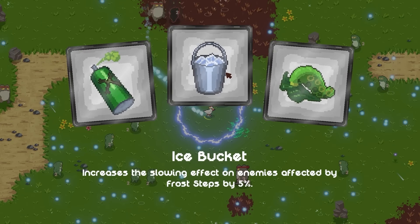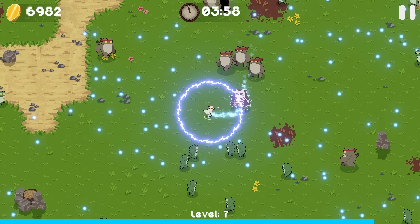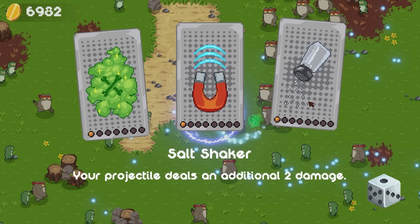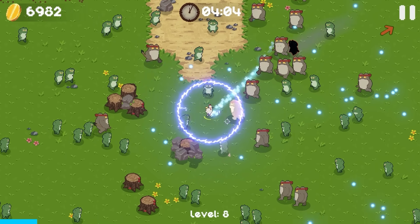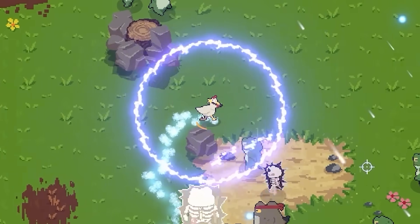Increase the slowing effect on enemies — frost step by 5%. So they'll get slowed by my ice trail and they're getting even slower. And another upgrade for our salt rain — your projectiles deal an additional 2 damage. Or maybe that's saying there's 2 damage to every projectile we have, which would be perfectly fine. Oh, this is a really bad spot. I'm gonna have to take some damage to get out of that. That was really ugly.